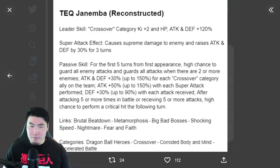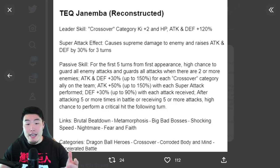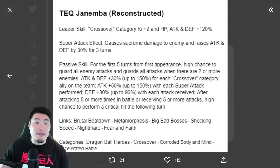Reconstructed Janemba definitely looks promising. He's got a lot of buffs on his passive. The guard chance — I don't love, honestly — because high chance is 50%. Even though it's guaranteed for two or more enemies, if you're doing a single-target event, you don't really know how reliable the defense is going to be. Hopefully that becomes at least a great chance or Guaranteed Guard with the Dokkan Awakening. Otherwise, building attack and defense with Crossover category allies, building attack with super attacks, and building defense with attacks received is good. The high chance to crit after five or more hits or attacks is pretty decent too. Good foundation overall for this guy.